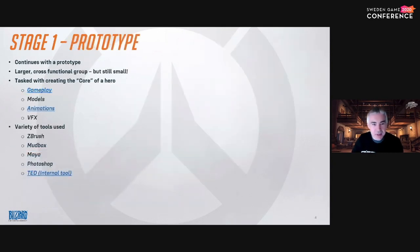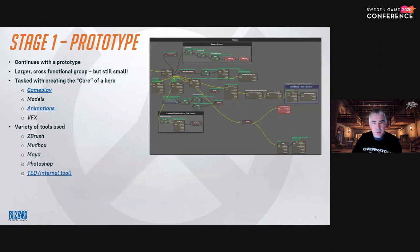So we have our concept. Some preliminary work has probably been done on gameplay, but now it's really the time to make the prototype. This will be a larger group — still generally small, sometimes no more than 15 developers. Gameplay will be created in our in-house scripting system, which we call StateScript. It's a node-based visual scripting system with a C++ backend. The graphs are created in our internal tool, TED. I've linked a GDC presentation that goes into great depth about StateScript — it covers the why and the how, and how the team uses StateScript to make weapons and abilities in Overwatch.